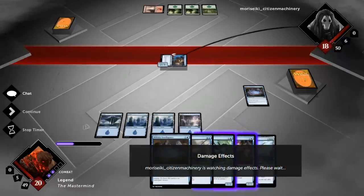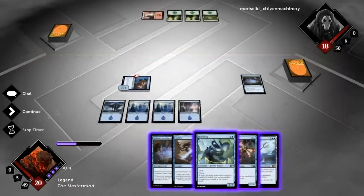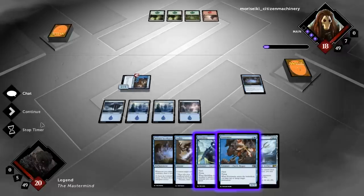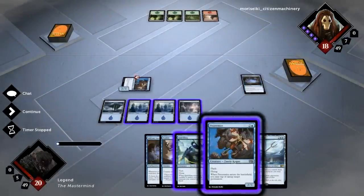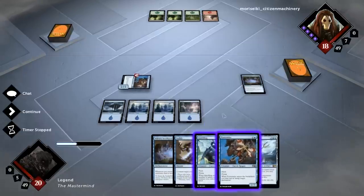We drew a Quickling, which is nice. We're faced with an interesting decision: we could slam down the Bident, attack with Pestermite, and draw a card. The problem is if the opponent removes Pestermite we'd have no creatures to take advantage of Bident or Intelligence. I want to develop my board more before activating Intelligence — keep up Quickling and Nullify to protect Pestermite, and Pestermite the mountain again.